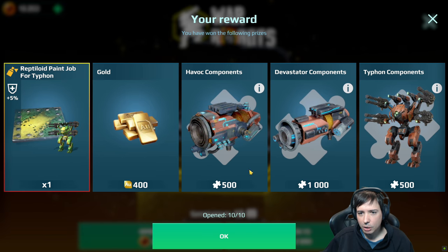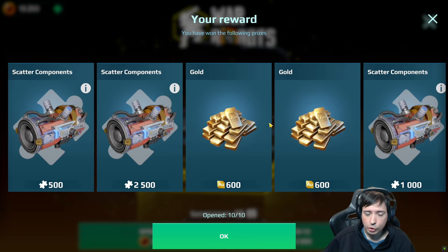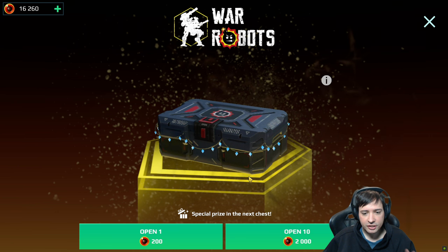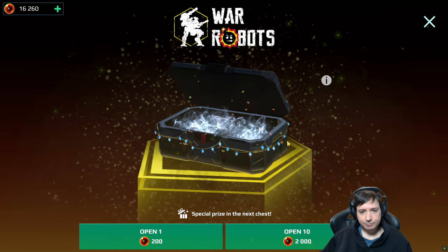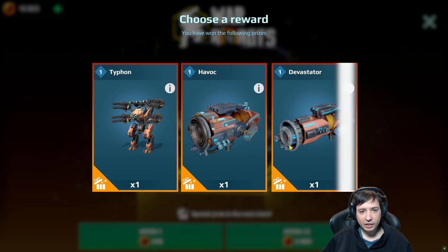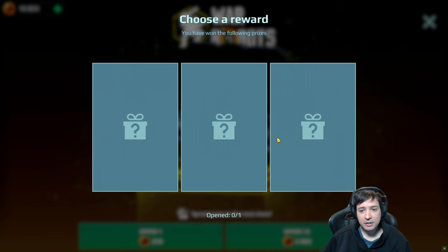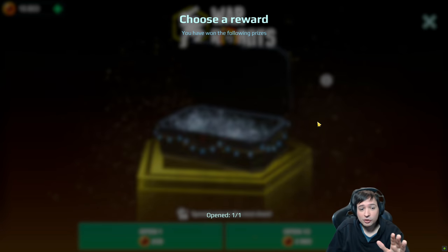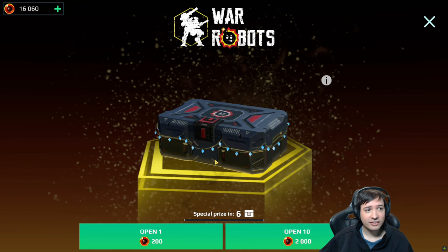And we already got the skin for the Typhon. The next one is going to be a big special prize. There's a Typhon, a Devastator, and a Havoc in there. Give me the Typhon... it's a Havoc. But that's cool too — I wanted to get a Havoc. Thankfully it wasn't the Devastator. So Havoc, but I didn't get the Typhon. Six more and we get another special prize.